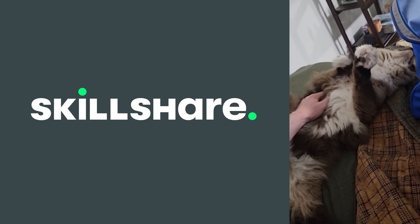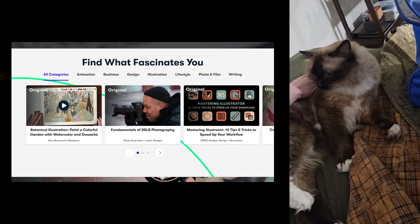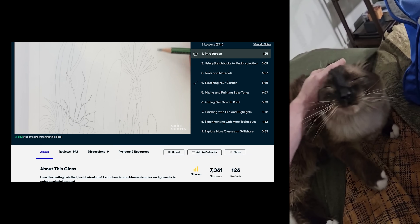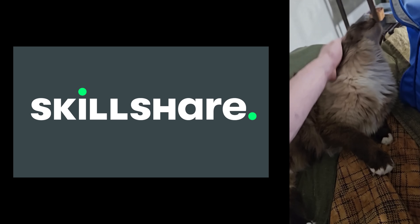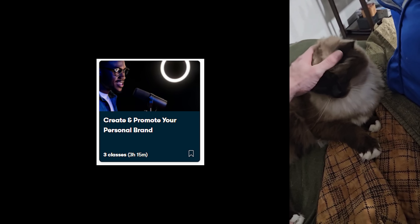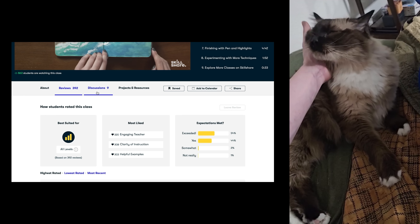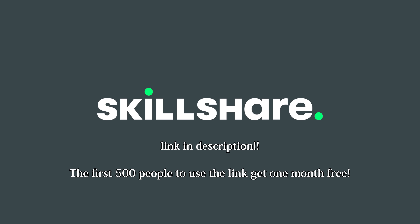This video is sponsored by Skillshare. Skillshare is the largest online learning community for creatives, with thousands of classes led by actual industry professionals across many disciplines like programming, illustration, business, music, culinary, and more. You can get started learning pretty much anything with Skillshare's learning paths — curated collections of classes meant to be taken in order to give you the proper path from beginner to intermediate to advanced on a given topic. The learning path I found most interesting was for helping freelancers with price negotiations and building their own personal brand. If you would like to be an indie developer, I would recommend you learn a lot more about marketing. The first 500 people to use my link in the description will get a free one month trial.